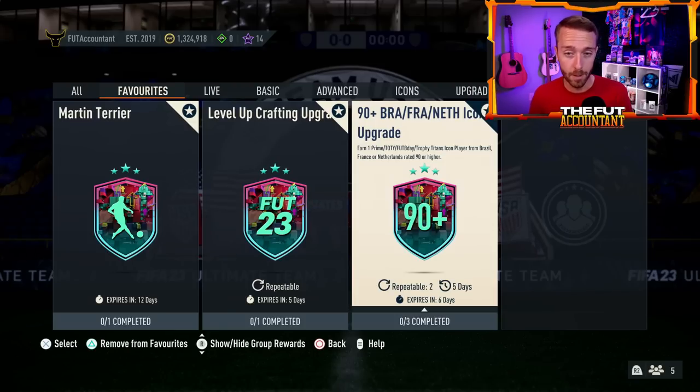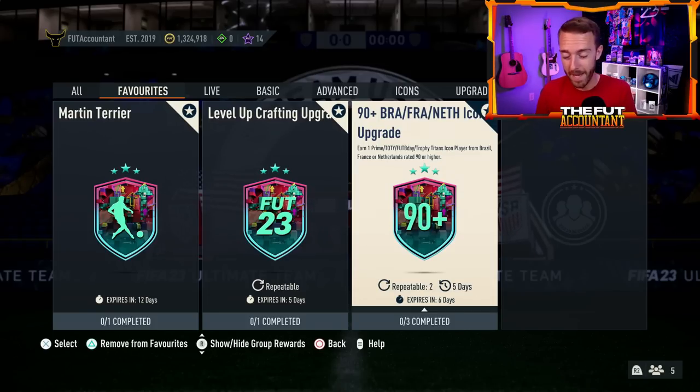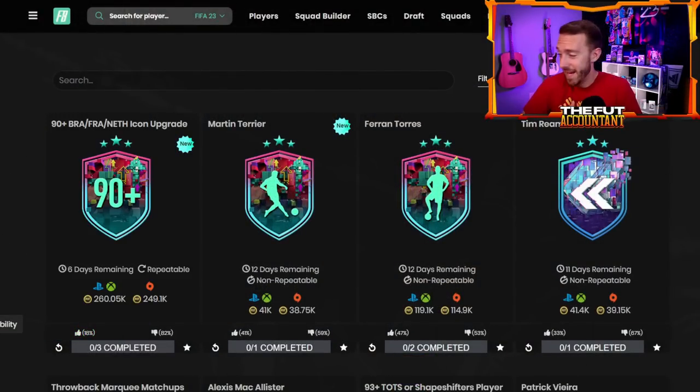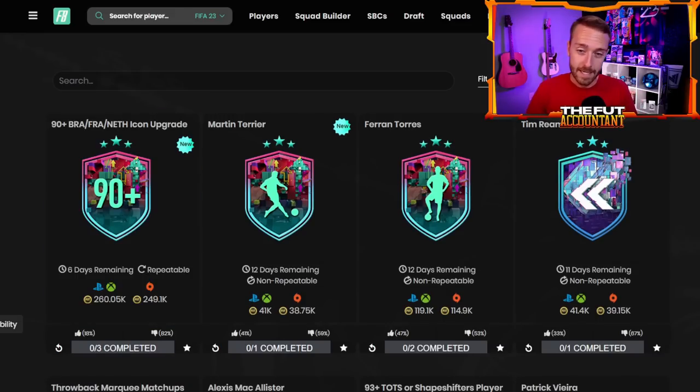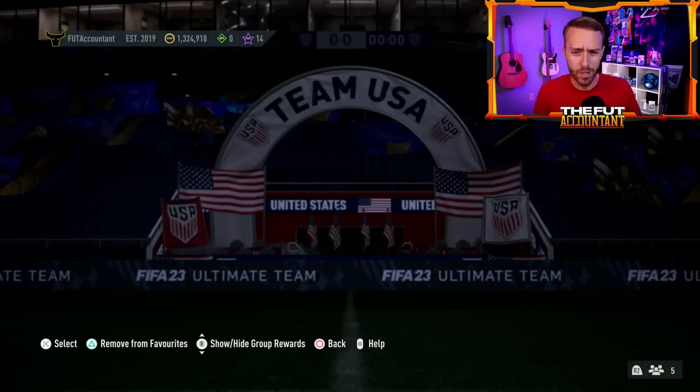If this was a player pick — imagine a 90 plus one of three prime Team of the Year, FUT Birthday, Trophy Titans — then I would say, okay, now we're talking, because you'd have a good chance with that already narrowed player pool. That will be a really insane player pick. But here we are with a 90 plus pack. Even though this SBC has only an 18% upvote, people love icon packs. Am I going to do this icon pack? Probably going to try it out, but I'm not happy with it. It should be a better pack. It's more so what the pack gives out that I have a problem with. GGs if you invested. Do you guys feel the same? Drop down in the comments.